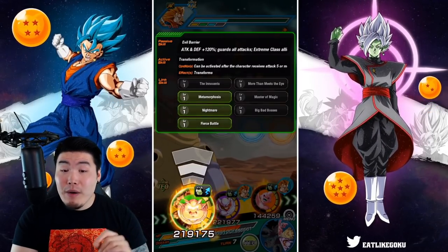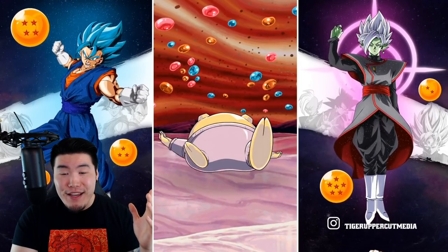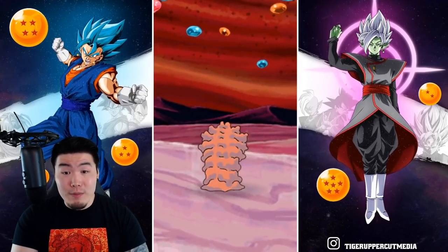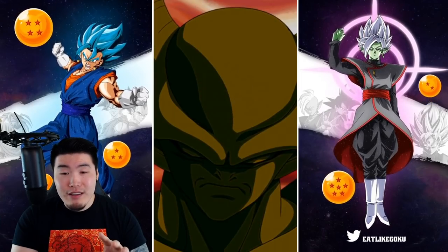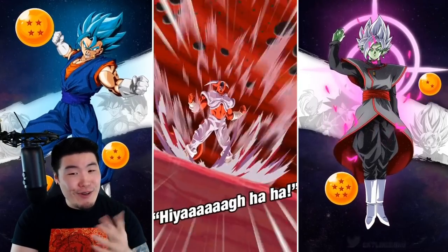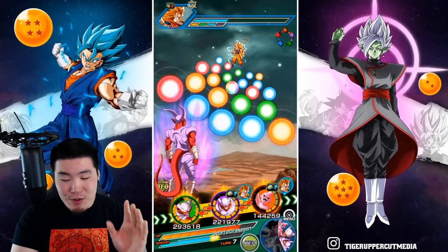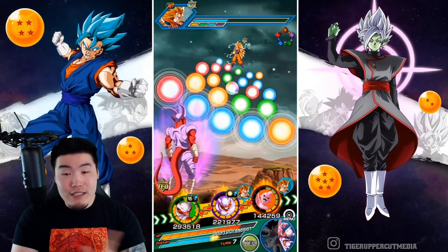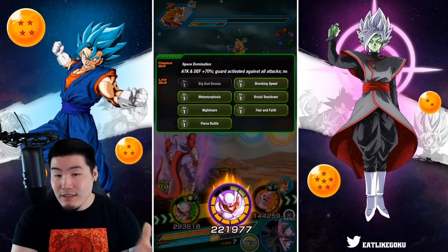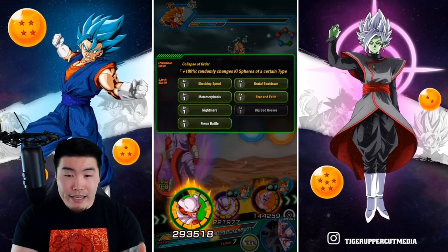We are able to pop the active skill now, so let's go for that. Super Janemba is on the way. This active skill is about to gross me out just a little bit — I love Janemba, but the squirmy stuff just doesn't work for me. Now as you can see, the Ki is much better, and we also have more Ki links because of the INT Super Janemba. The only one we're missing is Big Bad Bosses, which hopefully we can get sooner than later. We got the 50% support from Kid Buu and we have 139,000 defense — things are looking good.